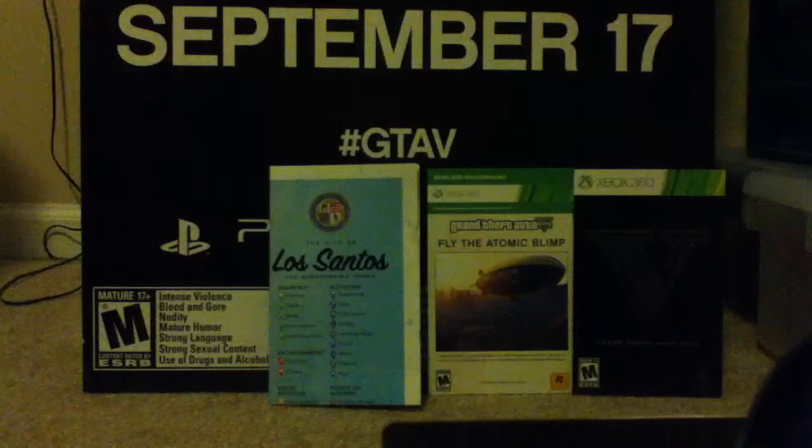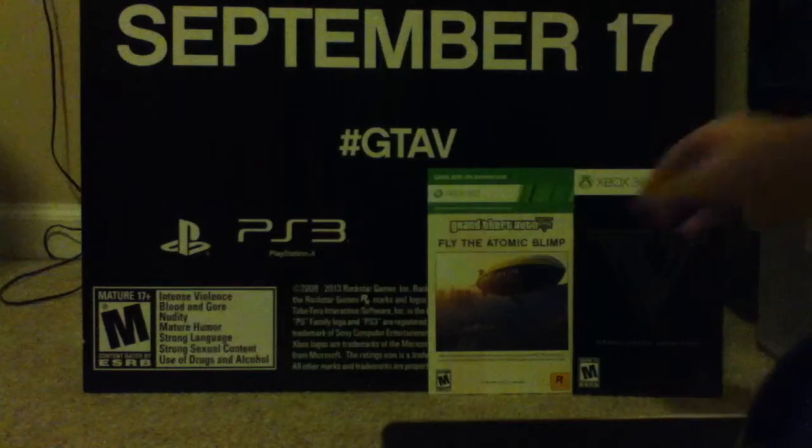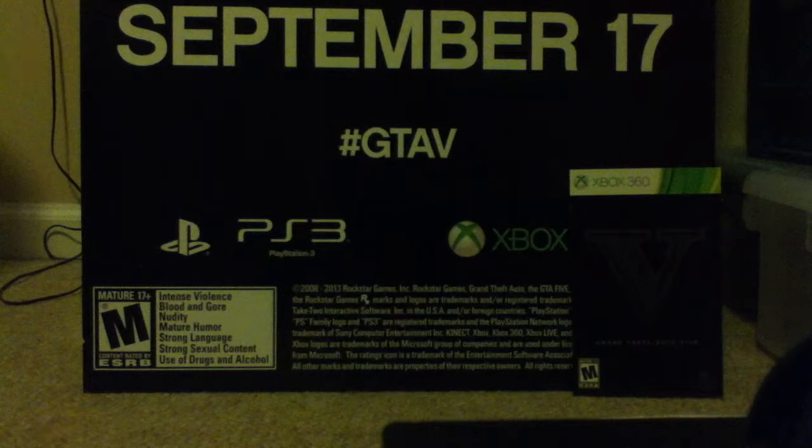The 8GB of content is for graphics and that stuff. You get the Los Santos map — it gives you a little list of what you get to do, places to go, and hidden weaponry and stuff. I pre-ordered it, so I did get the Atomic Blimp. That might just be in the first shipment that everybody gets, because my friends have it and they didn't pre-order — I don't know how that works.